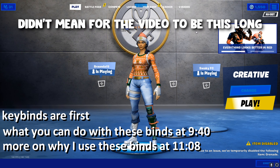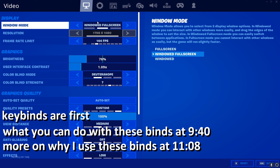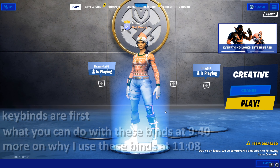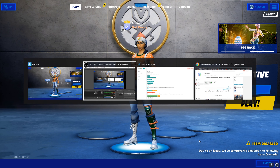Hey everyone, today I'm going to show you my keybinds and I'm on windowed fullscreen. Normally I'm not on windowed fullscreen — this is just so I can flip between and alt-tab real quick without having a black screen for a while. So I'll just jump right into it.